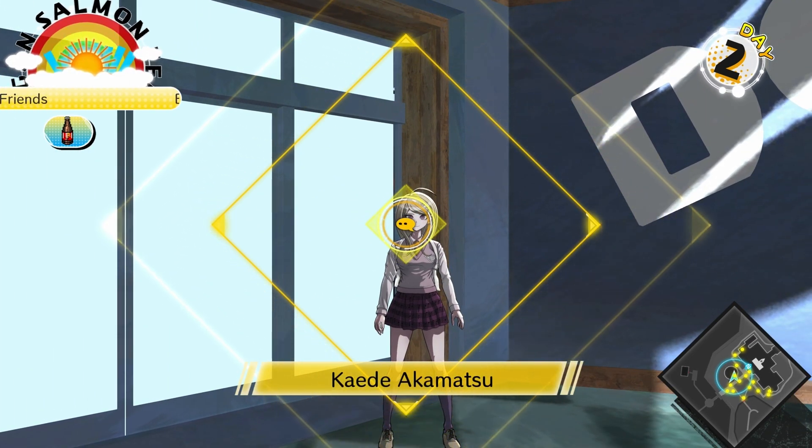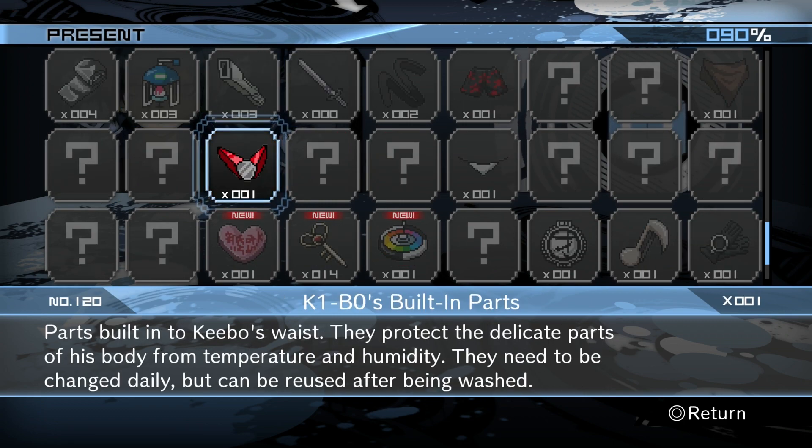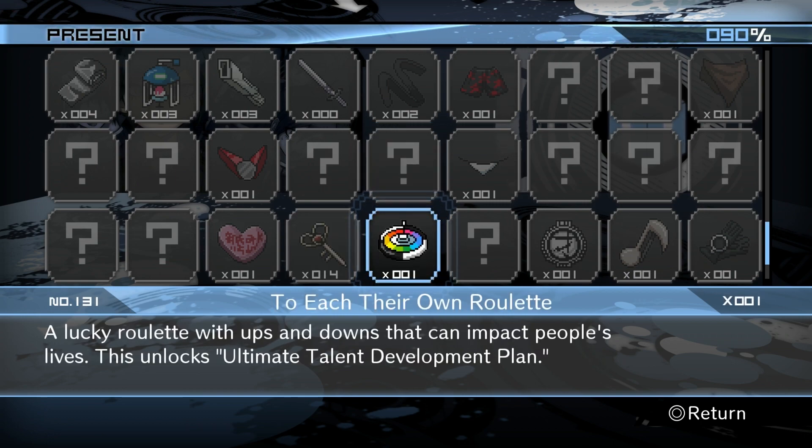We're going to hang out with Kaede. There's one more thing I wanted to show off — the presents. So Kibo's undergarments: parts built into Kibo's waist — they protect the delicate parts of his body from temperature and humidity, need to be changed daily but can be reused after being washed. Variety cushion — a cushion that expresses the will of the outside world to abandon killing games and watch human relationships instead. This unlocks Love Across the Universe. Key of love — we read that one. To each their own roulette — a lucky roulette with ups and downs that can impact people's lives. This unlocks the Ultimate Talent Development Plan — we'll get there soon enough.